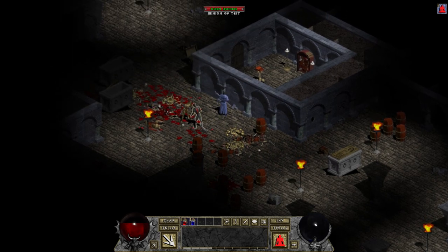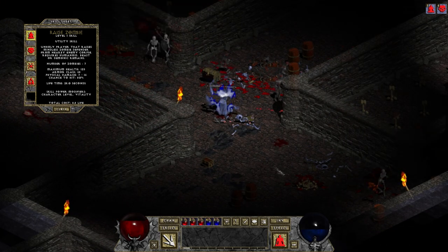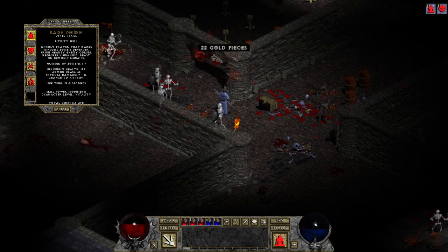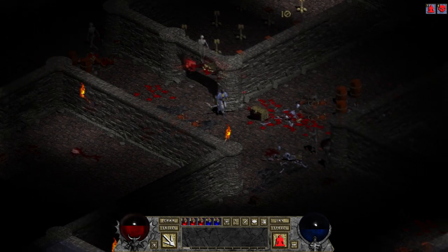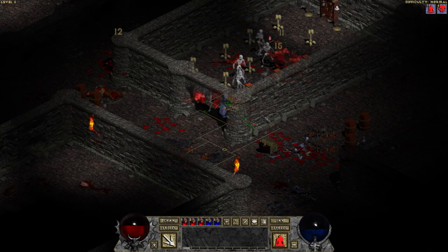As you level up, the minion gets better. At level 24 you can get 7 of them, which last 28 seconds each. At this point they can start to be of some use. Even so, the timer is annoying, and I only use this minion in situations where I desperately need to delay the enemy with something. The zombies are good at buying you a lot of time, which is probably their only use.